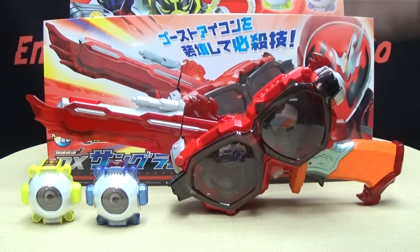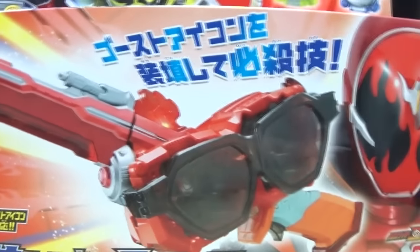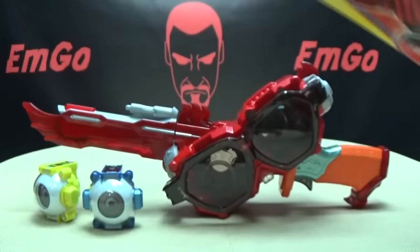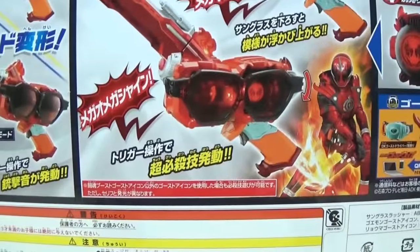So here we are, and first and foremost, as always, we'll take a quick look at the packaging. Right up front we have the Sunglasses Slasher, and you have Ghost with the Tokun Boost Damashii. Up top, you have Ghost with the Ryoma and Goemon Damashiis. On this side of the box, you have Ryoma and Goemon. On the other side, you have Ghost all like, 'I'm gonna cut somebody!' On the bottom, you just have Ghost with the Tokun Boost, Ryoma, and Goemon, along with a product shot. On the back of the box, you get some more obligatory product shots — it does this, that, the other, all that stuff. And of course, you get Sun Park Man! And that was basically it for the packaging.